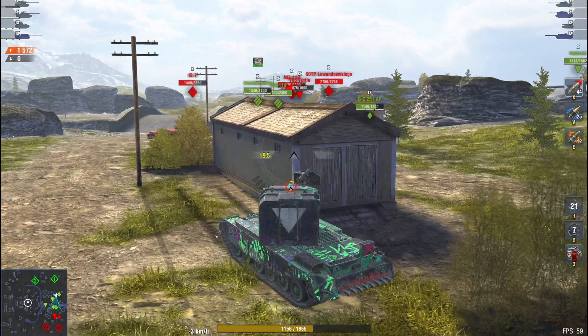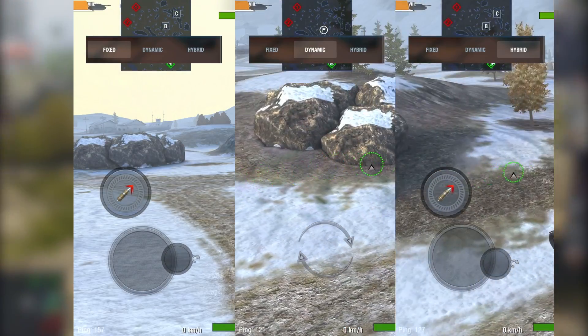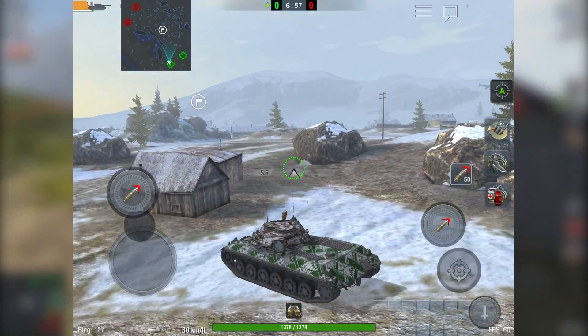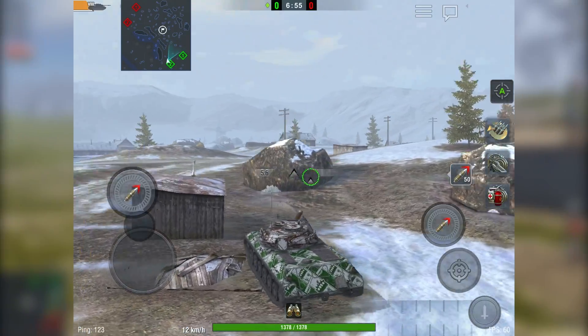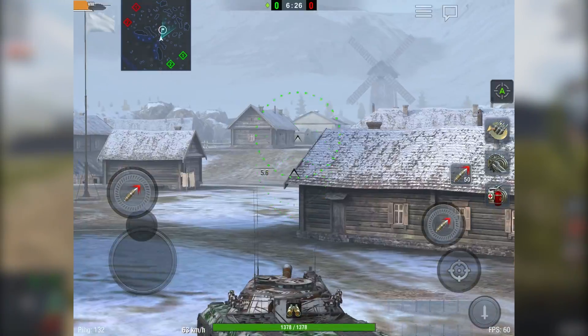Now that the sensitivity is set, let's move on step by step. Set the joystick type to fixed — it's a must, as all the others can be quite inconvenient in battle. Next, disable tank auto turn. If it was enabled before, turn it off. When this option is on, your tank will move in the direction you're looking, making it difficult to shoot on the go as the tank turns towards the enemy.